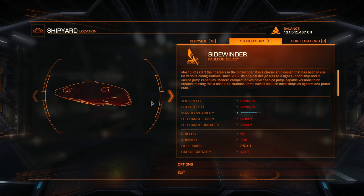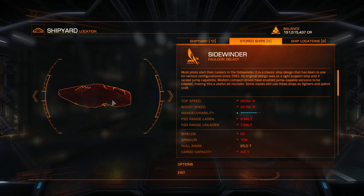You can pretty much start by going exploring in a Sidewinder — admittedly it's not going to offer the greatest options for exploration. If you're planning to visit planetary surfaces, the Sidewinder is not really going to be the best choice. But if you want to go out exploring as soon as possible you can do it in the humble Sidewinder. Let's have a look at all the different types of ships I would recommend.